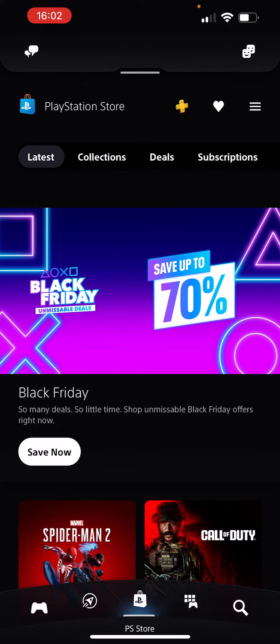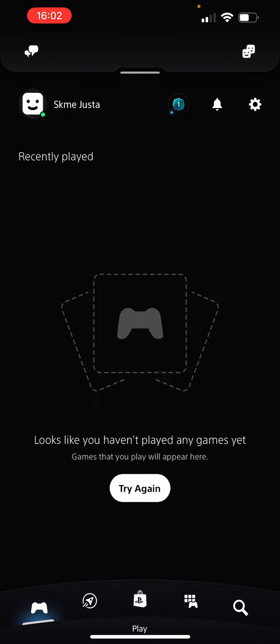You're going to click on this little controller icon. After that, as you can see at the top left corner, there is your name and your profile. You will have to tap on that.